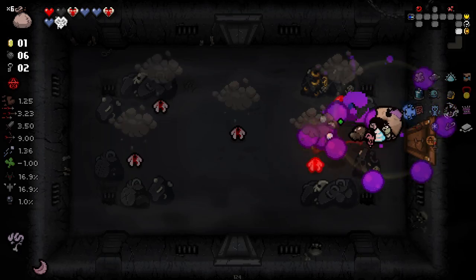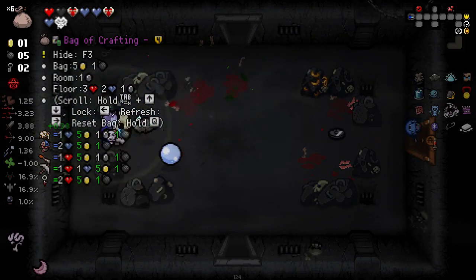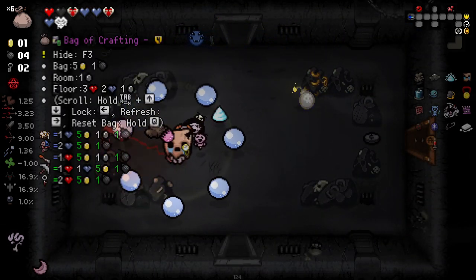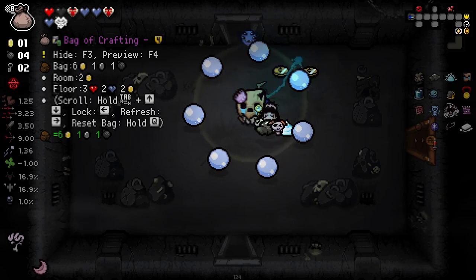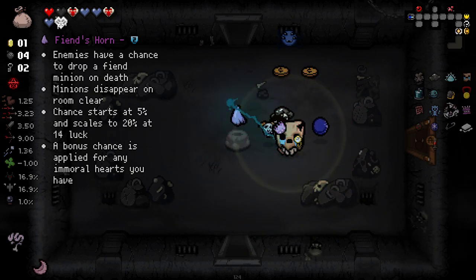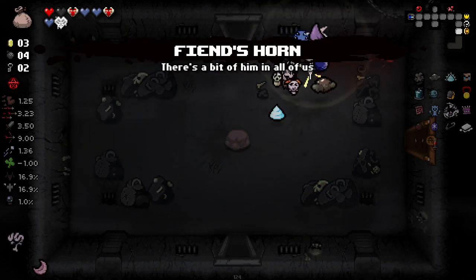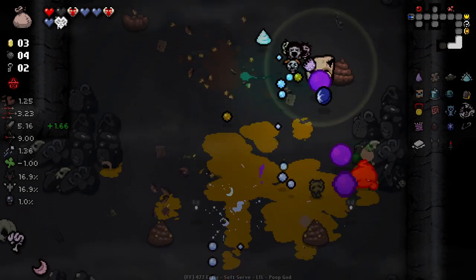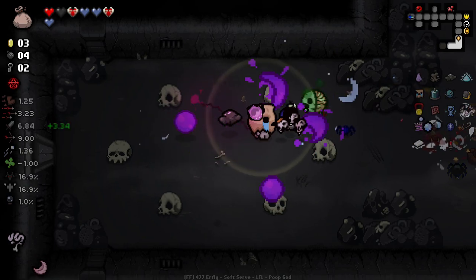Fool's gold rocks — I love the way they look. Fiend's Horn: any enemy has a chance to drop fiend minions on death, minions disappear on room clear. Chance starts at 5%, scales to 20% at 14 luck. A bonus chance is applied for any immortal hearts you have — that's pretty cool. I got caught on the slick poop and slid right into that guy. Bloodbag, which is going to give us some hearts. We haven't seen any new bosses on this run though — there are like 28 new bosses so I'm surprised I'm not seeing more of them.